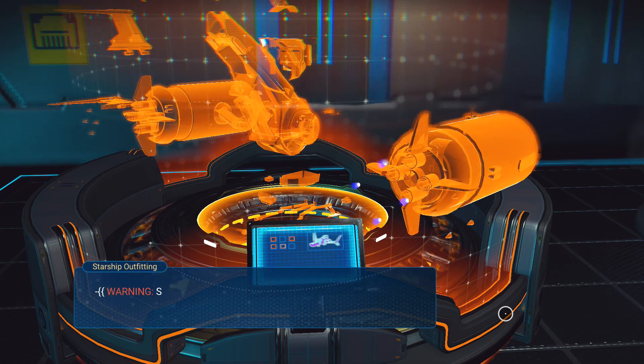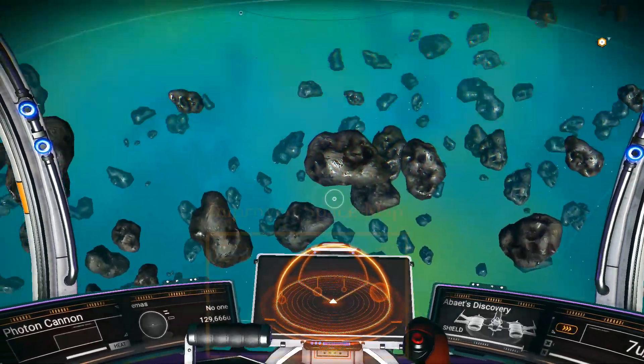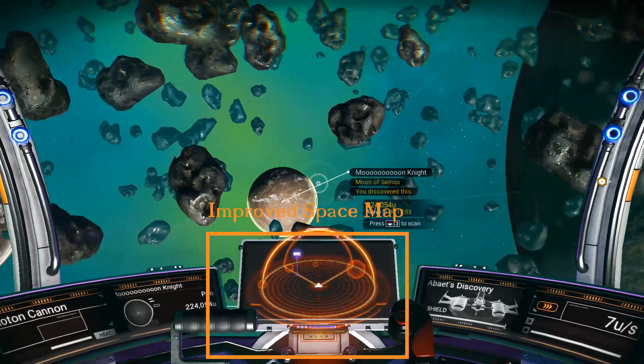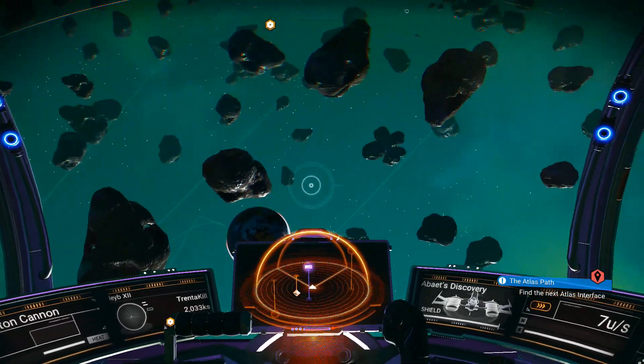You can also scrap unwanted starships and reclaim units as well as technology. In addition to upgrading the ship itself, the space map on the starship has been improved, making it more clear where objects in space are located. Locating planets on the fly is much easier now, especially if they are behind other planets.